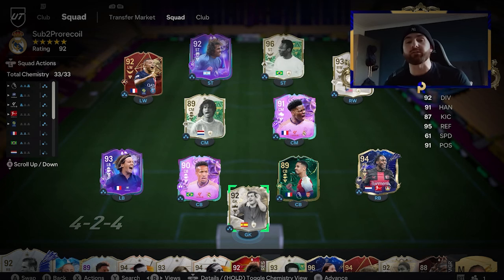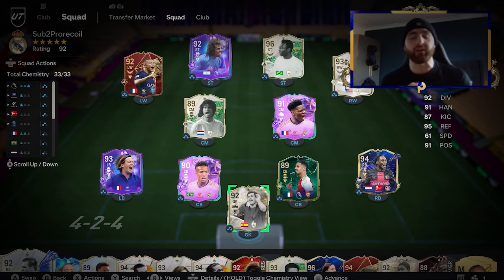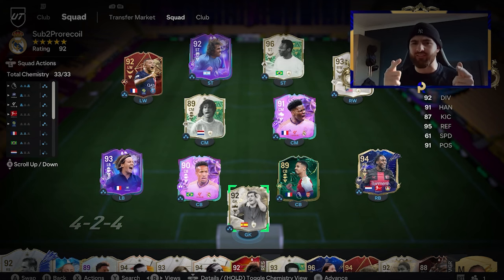Welcome back ladies and gentlemen. Today I'm going to be showing you how to go from 1k to 1 million coins in EAFC. If you're new around here and you want a team like mine, or just one of my players, you're in the right place. All you've got to do to say thank you is drop a like down below, subscribe if you are new, and if you want 500,000 coins completely free, show proof of subscription over on Instagram and you'll be entered into the giveaway. But without further ado, let's get into the video.